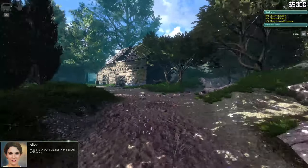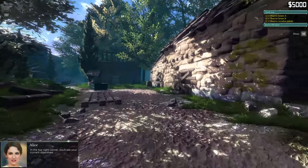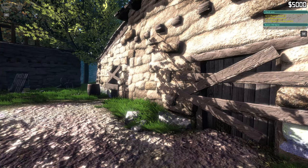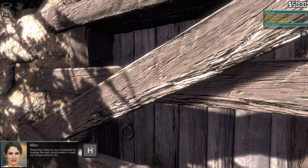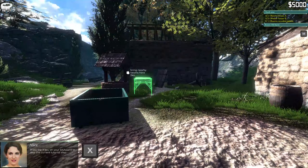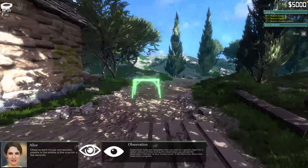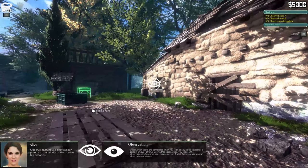We're in the old village in the south of France. In the top right corner you'll see your current objectives. First objective: observe House A. Press H on your keyboard to display the last tutorial step in case you forgot. Observe each house and wooden pallet in the middle of the area for a few seconds.